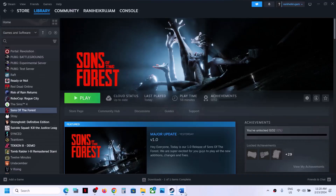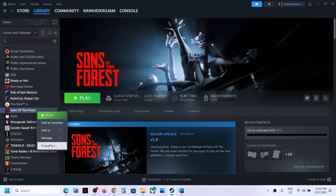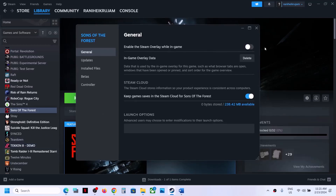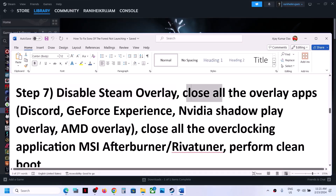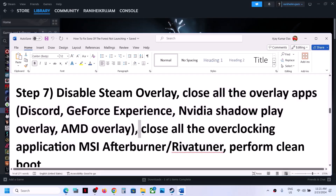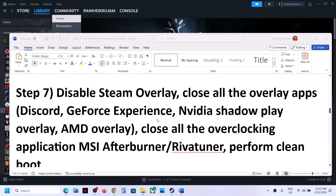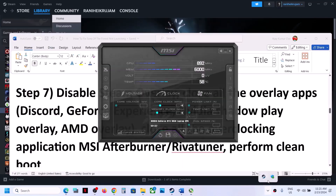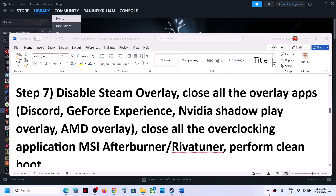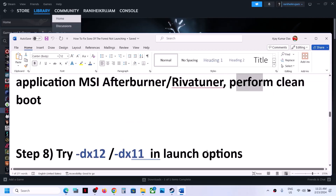The next step is to disable the Steam overlay. Right-click on the game, select Properties, and turn off the option that says 'Enable the Steam overlay while in game,' then launch the game. The next step is to close other overlay applications — if you have Discord running, close Discord; if you have GeForce Experience running, close it. Also close all overclocking applications such as MSI Afterburner or RivaTuner. Right-click and close them from the system tray.